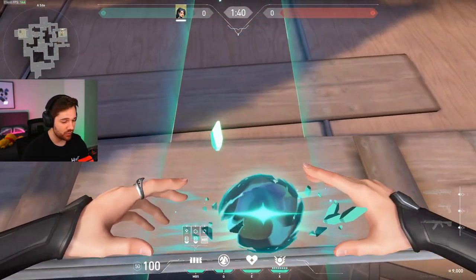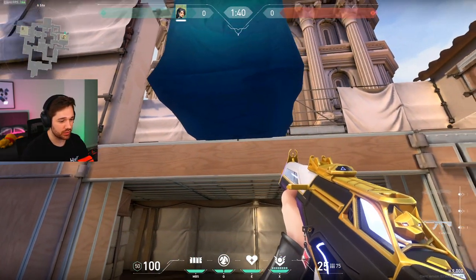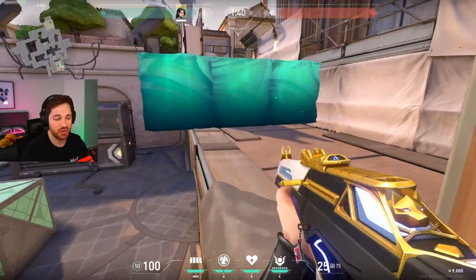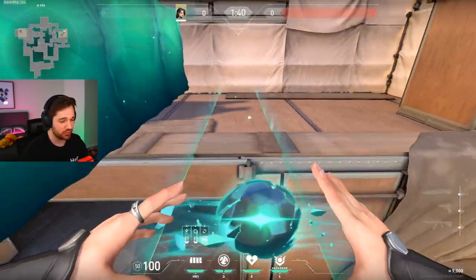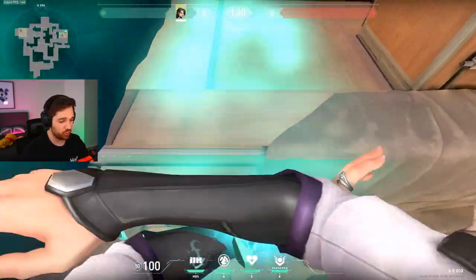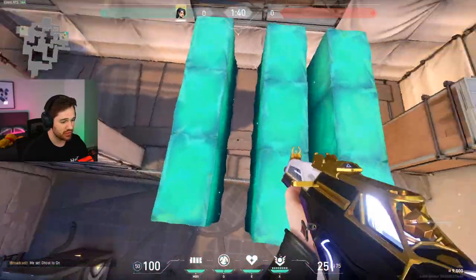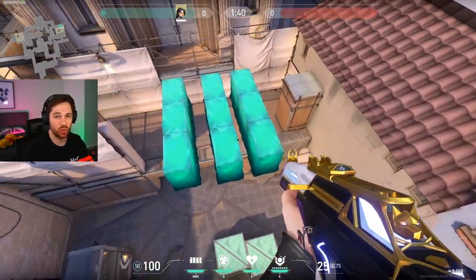The first mistake I see everybody do is they jump way too far back and then place the wall — and there's no extra block. The second mistake is that people wait either too long to place the wall, or they place it way too early out of panic, and it just creates one block as well. As you can see in all of these attempts, every single attempt was a fail.